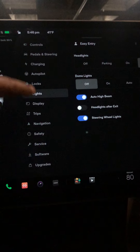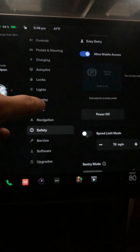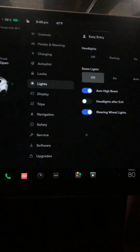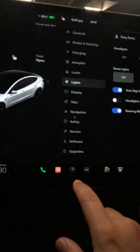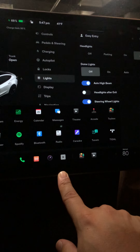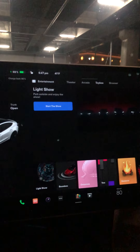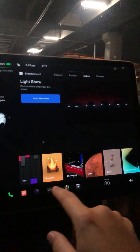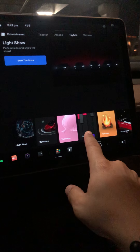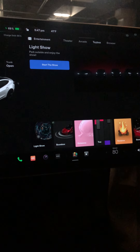I'm navigating around the new interface — I just have to get used to it all over again. Going into entertainment and toy box, the light show is there. That's pretty much the only thing added to that section; everything else is still the same.